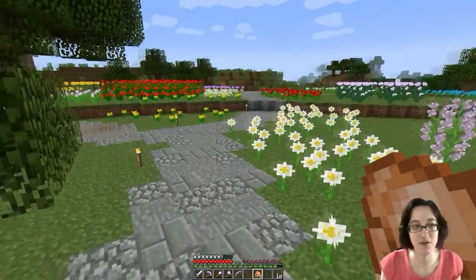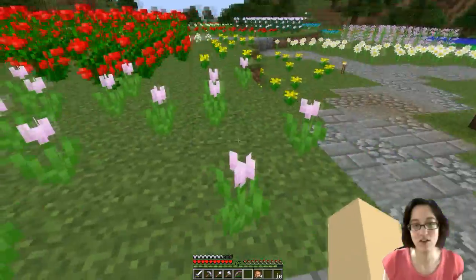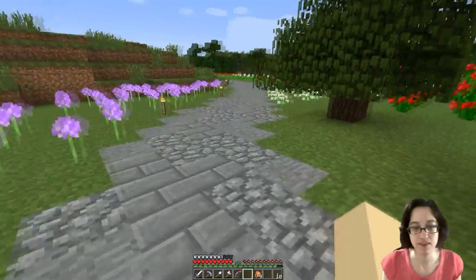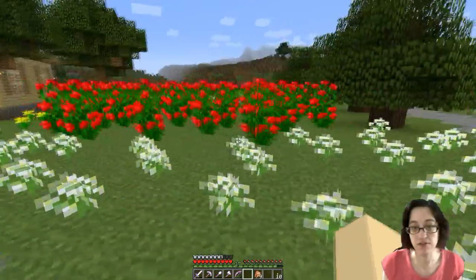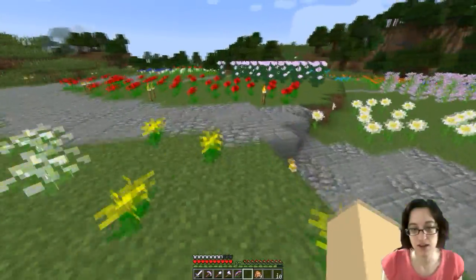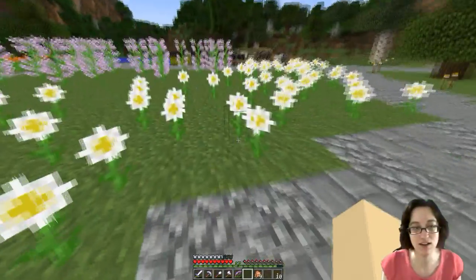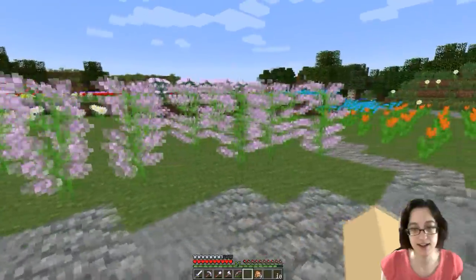Our garden is so beautiful! Look at this — all the pink tulips and I found sunflowers, just a few. More of those. I think our roses are full — very full. Yellow flowers, that's pretty good. We can always get more later. Red flowers looking pretty good. I found more lilac, lots of lilac.